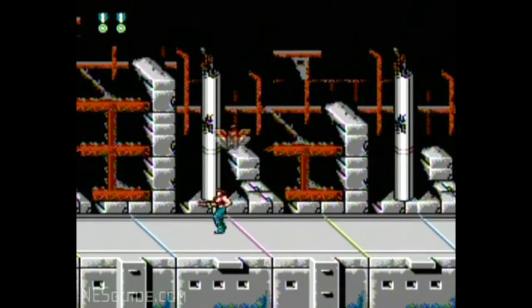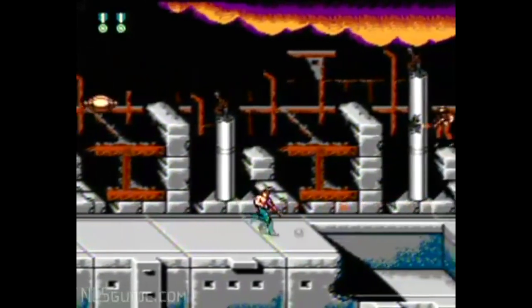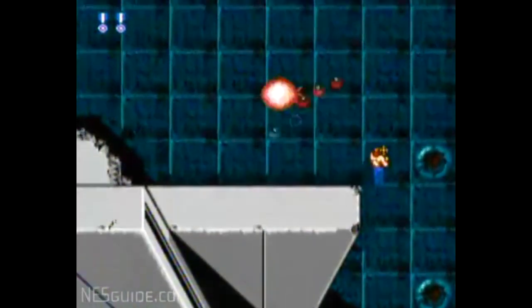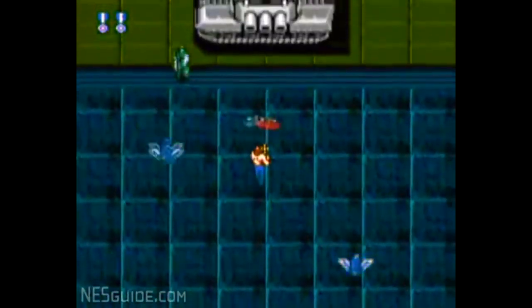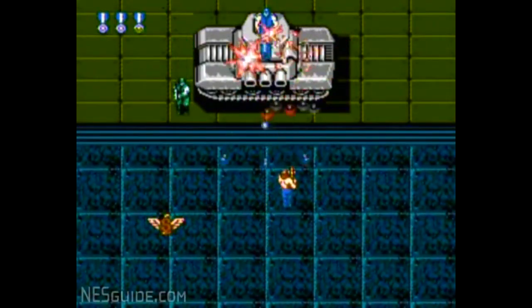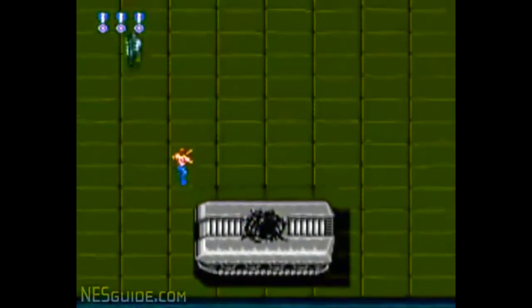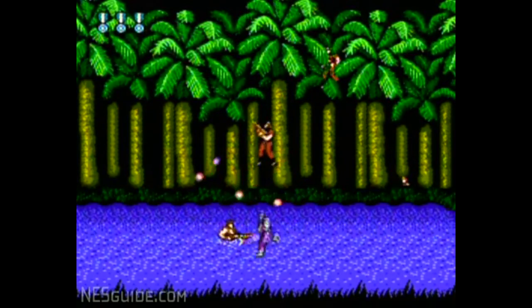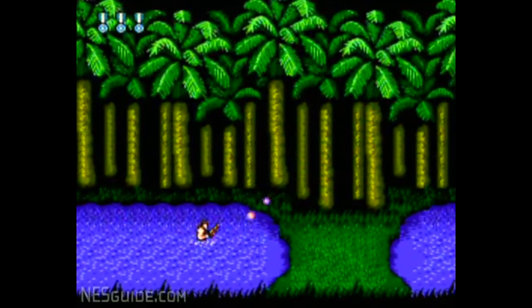Gameplay-wise, Super C is more difficult than Contra. The game's version of the Konami code is nerfed in comparison to the original — specifically 10 lives per continue instead of the original 30 — which doesn't help. However, this game is basically more Contra, except harder. If you couldn't beat Contra without the code, keep that in mind, but if you considered Contra a challenge you've conquered and want more of that style of gameplay, this is a good place to go.